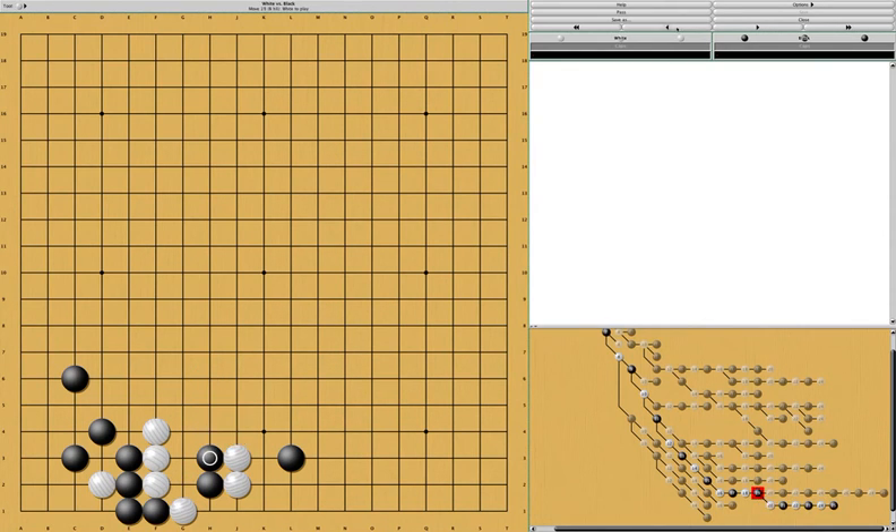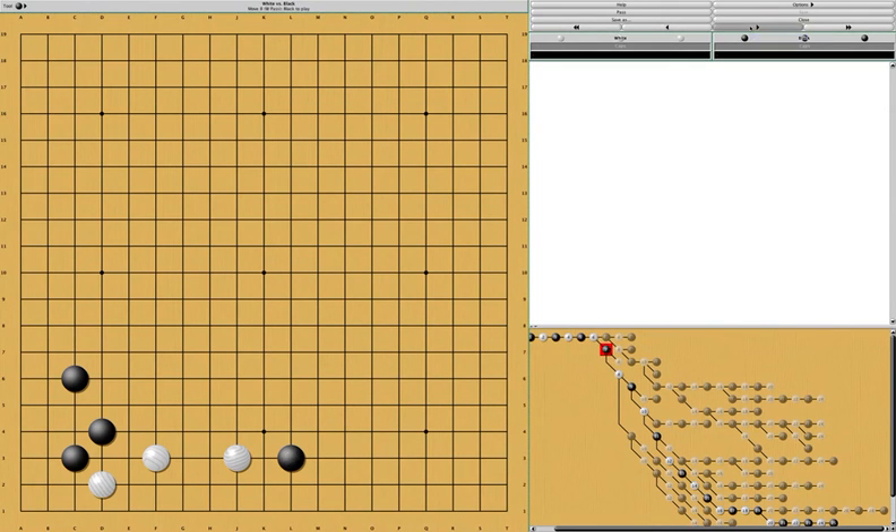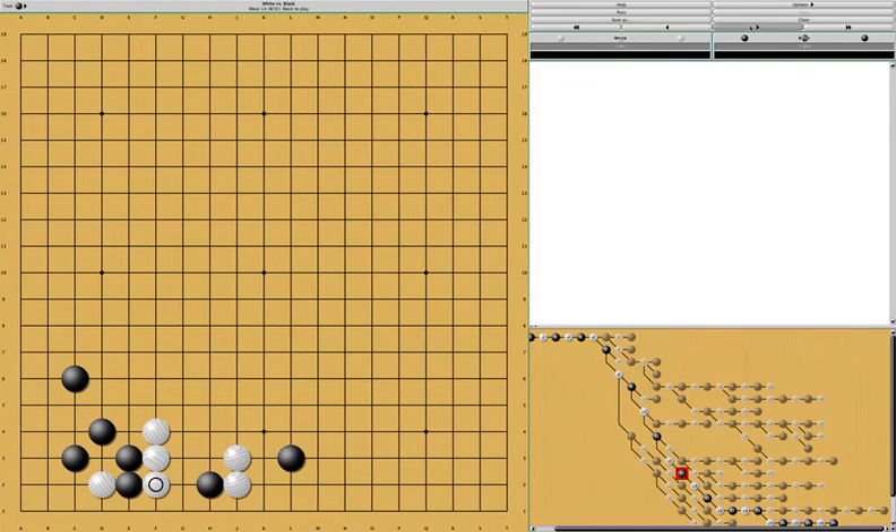Let's go back. As you can see, this is the end of the sequence. Usually it's white's turn, but white would tenuki because there should be other places on the board that are bigger. Once black gets a stone in this area, black can start the fight, and this is why this result is okay for black. As for white, white should be content as well, because white tenuki'd twice throughout this sequence — once when black plays here, and again at the end of the sequence. So this is a pretty good result for white, and white can always come back to fix it to make sure that this group is secure.